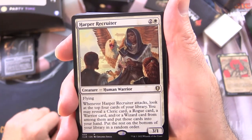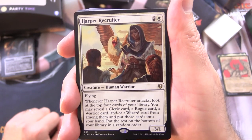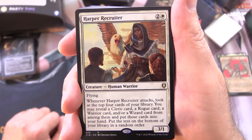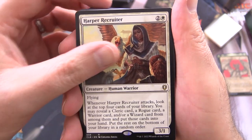Harper Recruiter is a Creature Human Warrior, 3/1 for 3 with Flying. Whenever it attacks, look at the top 4 cards of your library. You may reveal a Cleric card, a Rogue card, a Warrior card, and/or a Wizard card from among them. Put those cards into your hand, and put the rest on the bottom of your library in a random order.